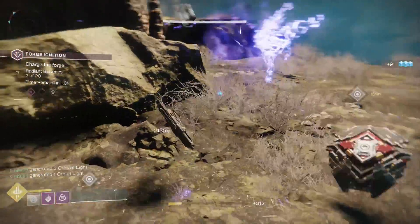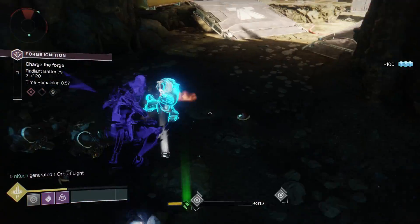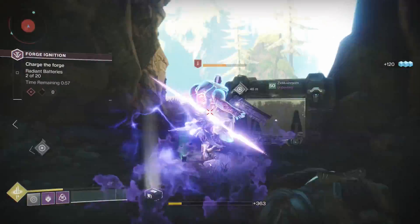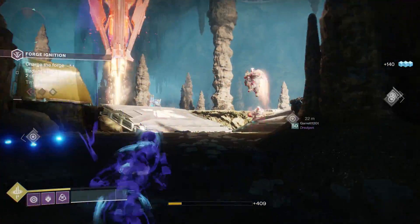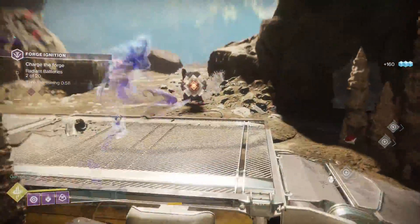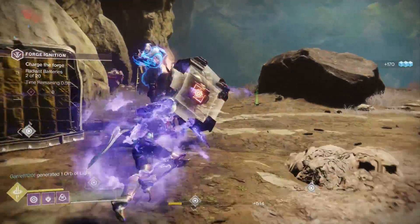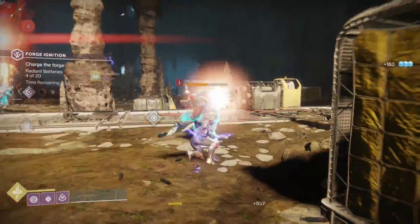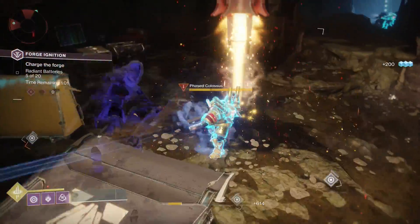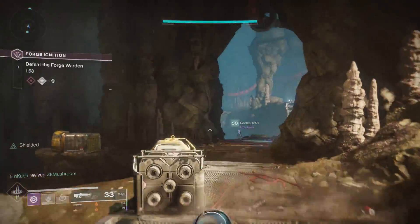The goal of this entire forge is to essentially forge your weapon, and to do that you have to charge the forge using batteries that the highlighted blue enemies drop. It's very simple — just spread out into different sections. One of my teammates went into the cave, one was where I'm at, and my second teammate ZK was to the right of me. We split up, which limited the amount of ads on each of us and let us help each other out from time to time with team shooting.